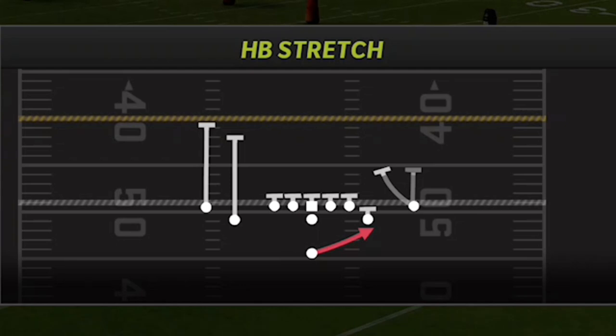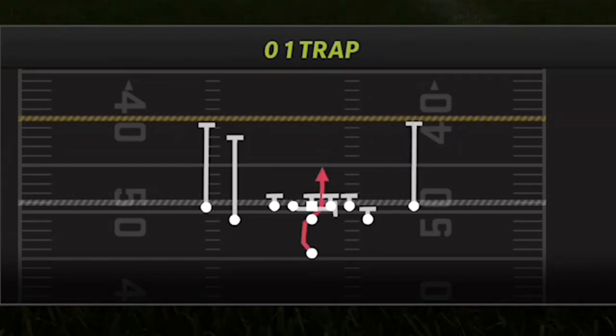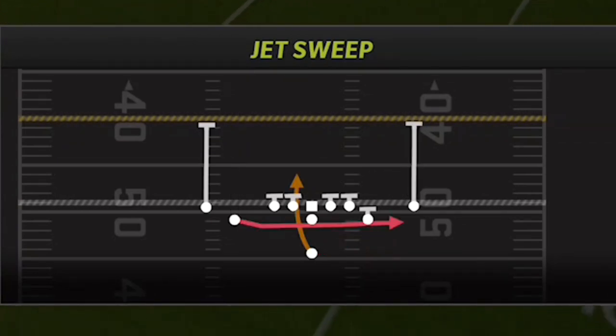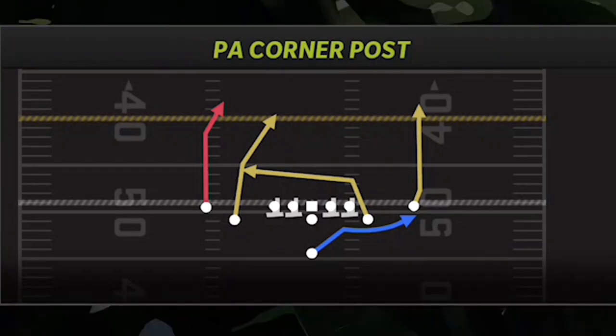The first play in this scheme is the O1 trap — one of the best inside runs. The second play is the halfback stretch, where you're playing the game: if your opponent spreads the defense to stop outside runs, hit them with the O1 trap; if they pinch the defense, hit them with the stretch. The third play, probably my favorite, is the jet sweep — one of the most explosive runs, especially against man coverages.